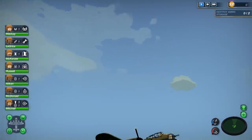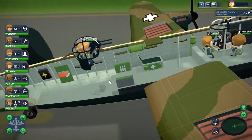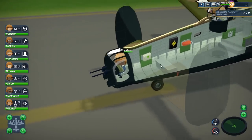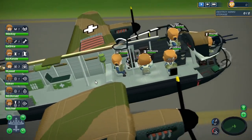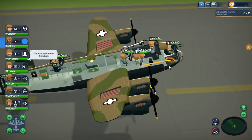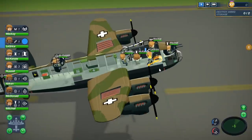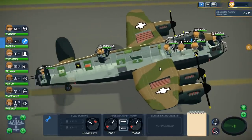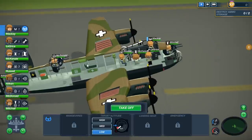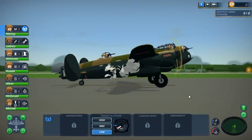There we go, so that is the bomber as you can see - everybody's inside. That's actually inside the bomber; we're all geared up and ready to go. You can control people around so you can click on them and say move over there and they'll wander around. There'll be a lot of comparisons to things like FTL and I think that's a fair assessment, but I really do tend to stay away from that sort of comparison.